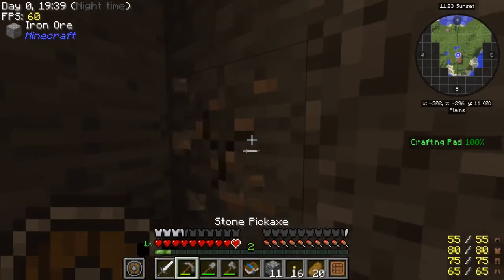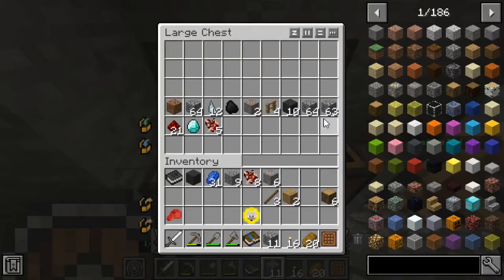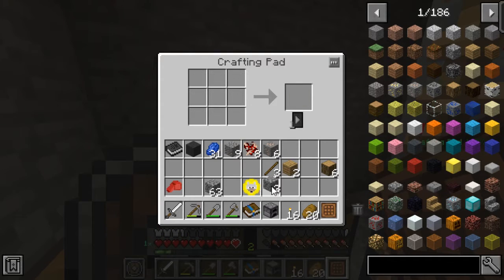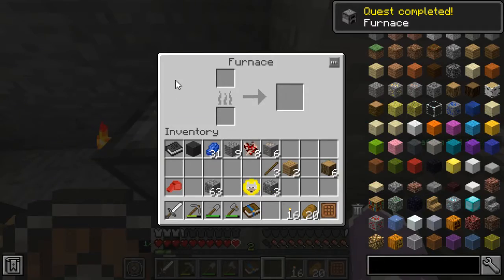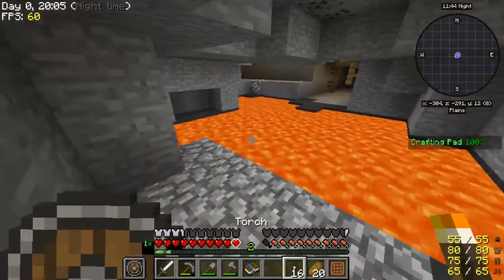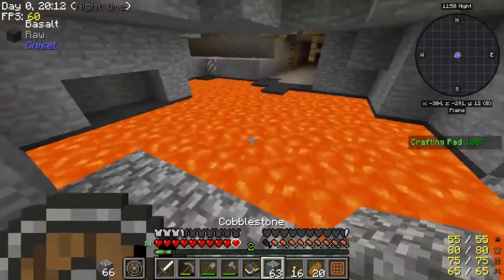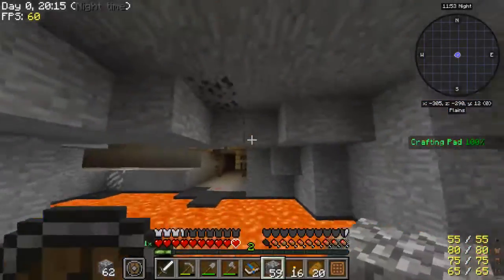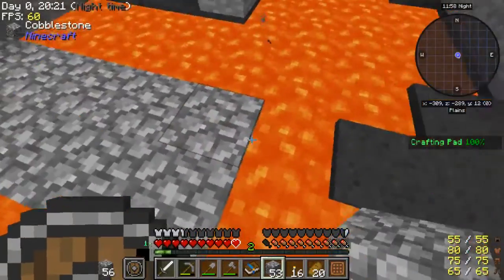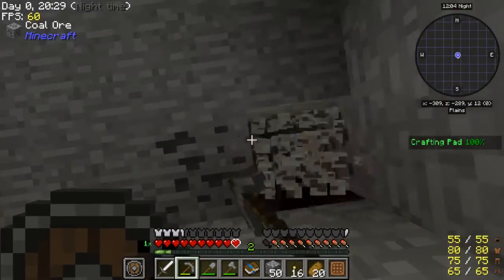I'm just gonna go ahead and mine a bunch of this stuff. The first episode will be pretty much mining here and there - a lot of mining will be done in this one. Because we want to get better geared so we can actually start venturing the overworld, which will be really nice. I should probably get some coal. I'm just trying to get this stuff so I can make iron gear, so it's better than the leather stuff I have right now, so we can at least start adventuring through this mine shaft right here.